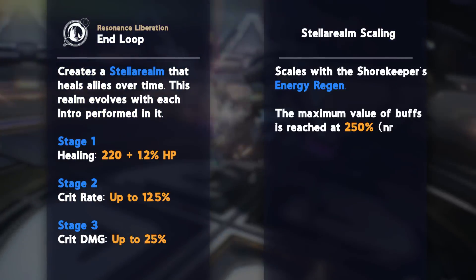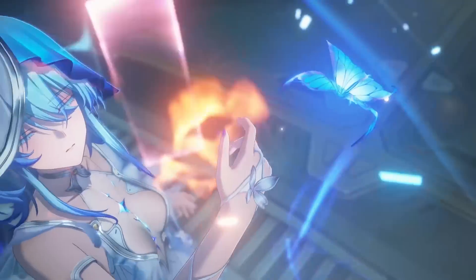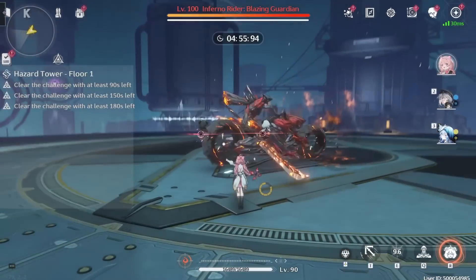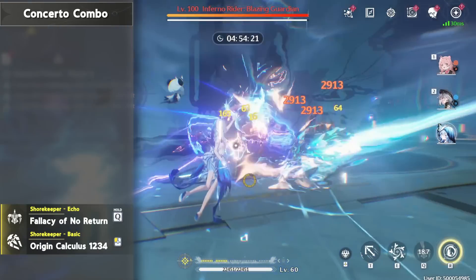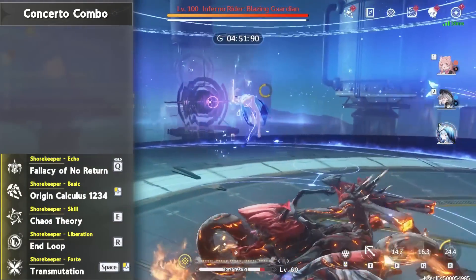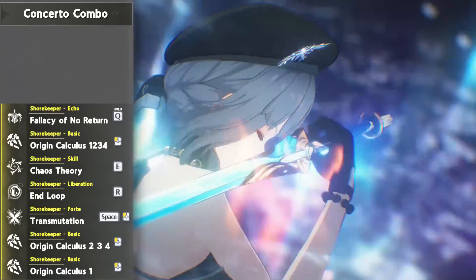The strength of this buff scales with the Shorekeeper's energy regen stat, requiring a total of 250% to reach its full value. The Shorekeeper's concerto generation is fairly slow, taking around 6 seconds to get from 0 to 100 with the following combo: start by holding the new Echo, Fallacy of No Return; use your 4-part basic attack combo, cancelling the end with her skill, and cancelling that with her Liberation. Use her midair attack to use her forte, which follows up with basic attacks 2, 3, and 4. One final basic attack after this gets her to 100, at which point you can swap out for your outro.